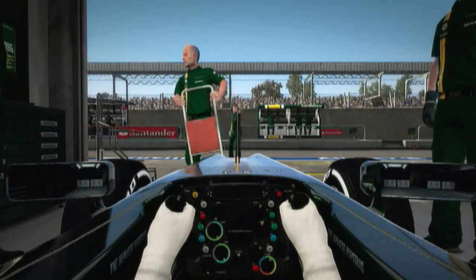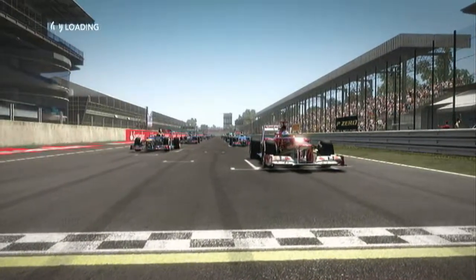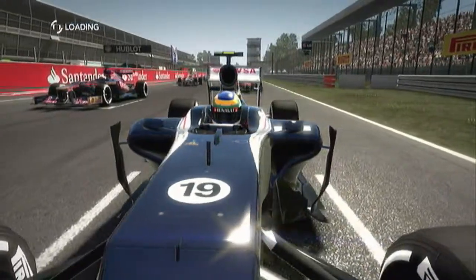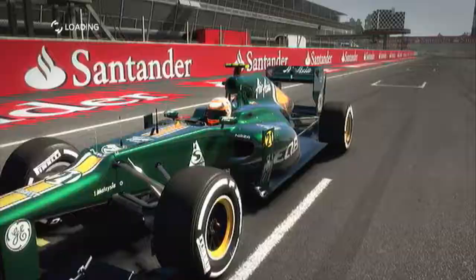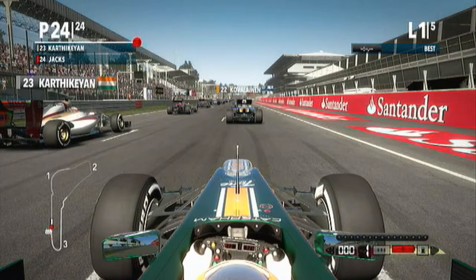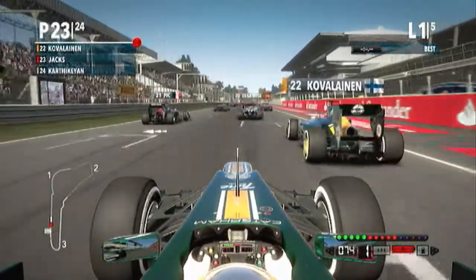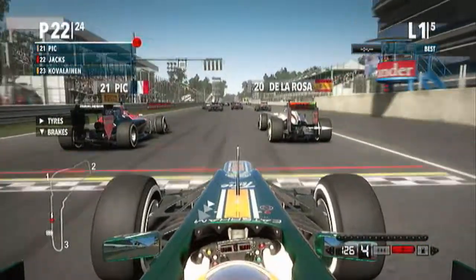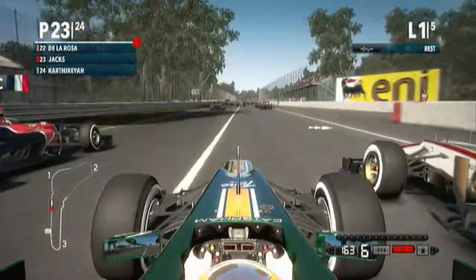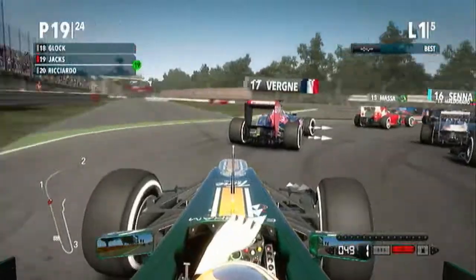We haven't done qualifying so we'll be starting in 24th position. David Croft is there explaining that we've picked our rival, who is Bruno Senna in the Williams. As the lights come on and go out we are away — getting past Kartikeyan and Kovalainen instantly. We try to squeeze between Charles Pic and Della Rosa coming down to Turn 1. There's a bit of a wiggle but we get through, and then Kovalainen comes out of nowhere making it four wide briefly as we bump our way between the two of them around the outside of Turn 1.